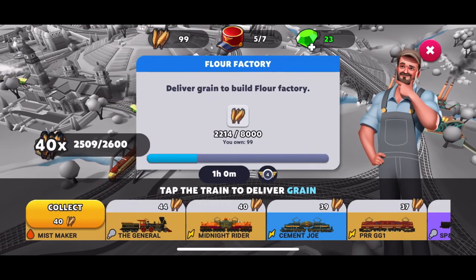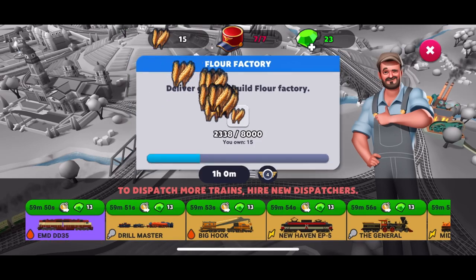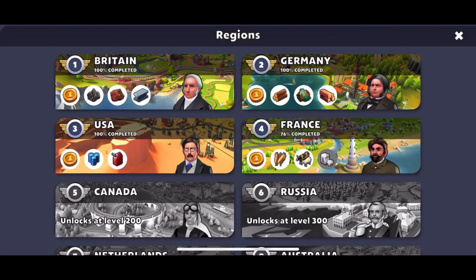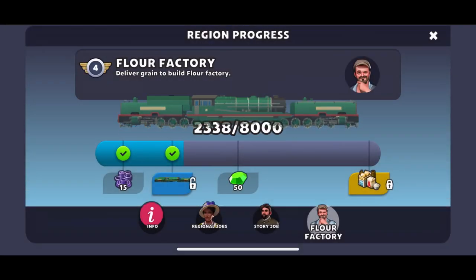Here we are completing this flower factory, which is a very long and tedious process. You need 8,000 and every journey is an hour. When there are events, I couldn't spare time for it. When there isn't an event, there's a mini event going on and there's no way you can do that.